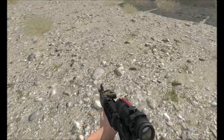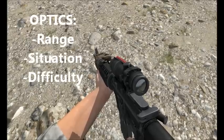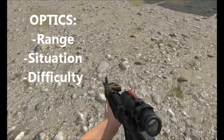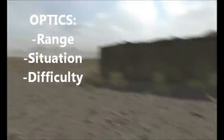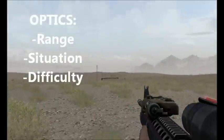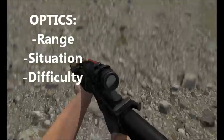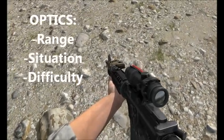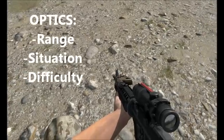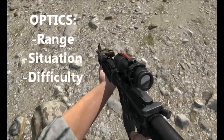Let's go over basically what each of those includes. For the optics, I want to cover the range — like how far it can see. For example, the RCO itself. If we get into the sights of the weapon, you'll see that it gives a tunnel vision view but can also see at long distances. I'm also talking about the situations it can be used in — close quarters, long range, medium range — and the difficulty of use, like how hard sights such as the SVD or Dragunov are to use.